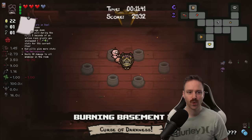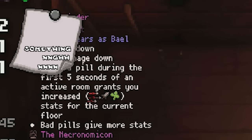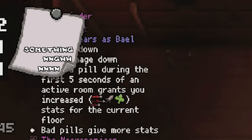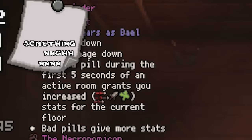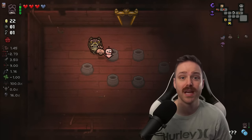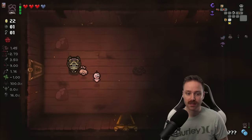Cat's Foot — what did you do? Something something... pill during the first five seconds of an active room grants you increased damage, fire rate, and luck stats for the current floor. Bad pills give more stats. If it's a pill-based thing and we get stat-ups for using pills, that's great because we have the thing that makes more pills from enemy corpses.